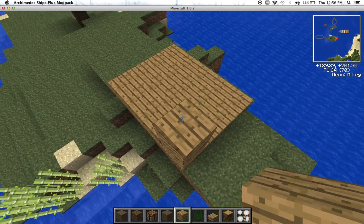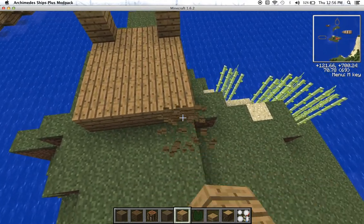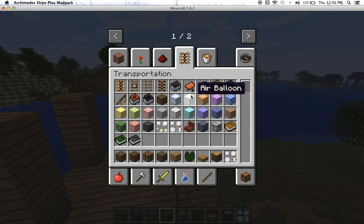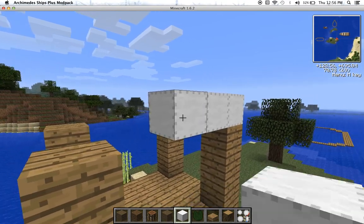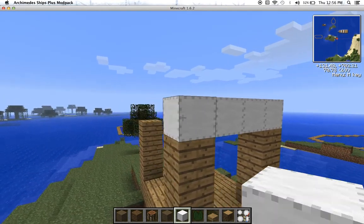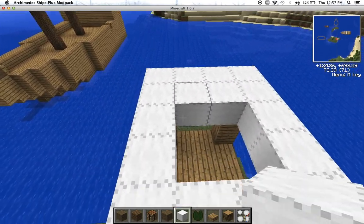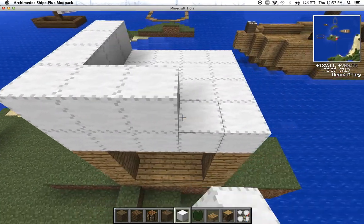I'll just use blocks this time. Ships and airships — now I'm gonna make this airship. To make this thing move, you need airboons, or else the ship won't float. You need the same exact number of airboons as the number of blocks your ship contains, or it can't hold the load.